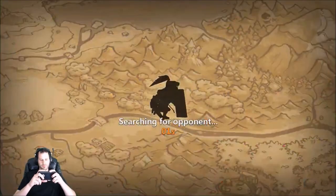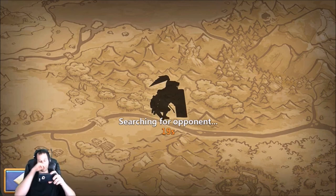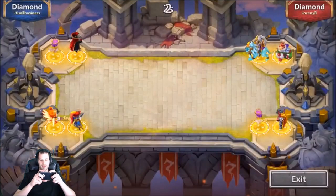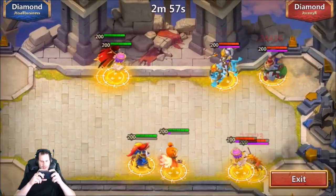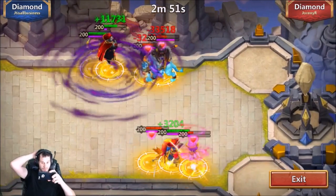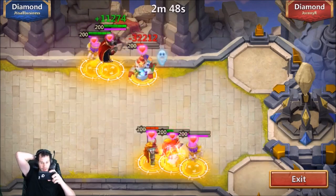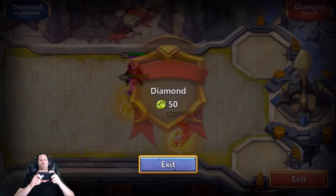Feeling confident — two for three against the computer, back up to rank 27. Computer every single matchup. I feel like this team would be really good against human opponents. Oh, I think this is the one I lost to — we need to get that Scatter on them. We got it! That Lady Leo was not able to proc. He did one-shot my hero though — that ninja just one-shot me, and now it's about to kill — oh yeah, we're not losing to a ninja.